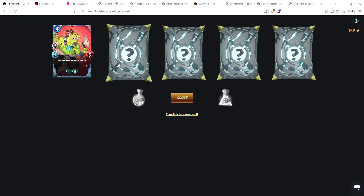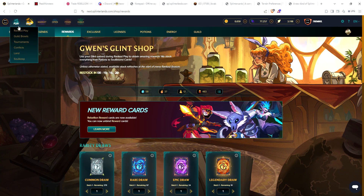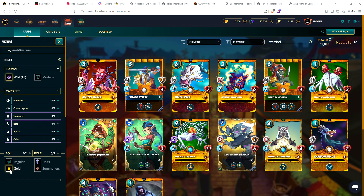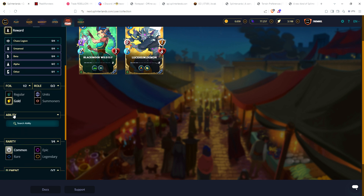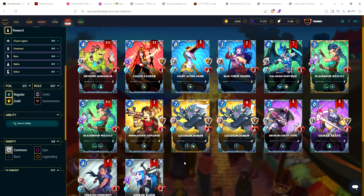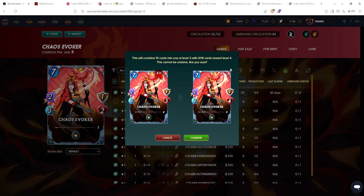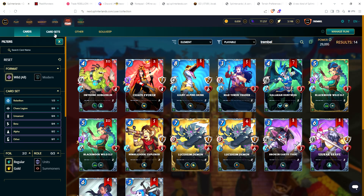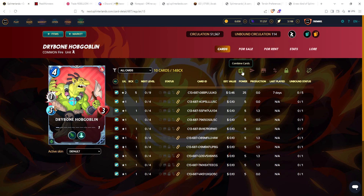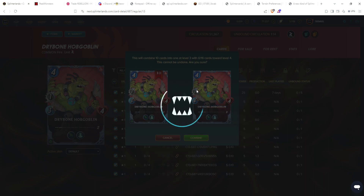I believe I have one or two gold cards in this account. Starting with hobgoblin, evoker, another evoker, conscript, and skink. So let's take a look at our cards — we have two gold cards as you can see on this account. We now have enough evokers to get to level three, so the evoker is level three with extra health. Hobgoblin also got enough copies to reach level three. Love that immunity — I've actually won a couple of games with this card simply because of the immunity and poison rule sets.